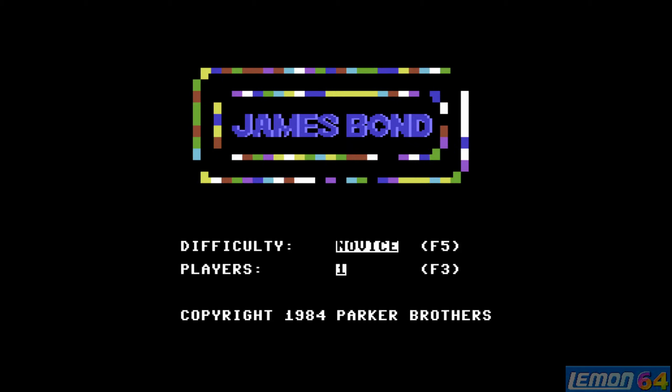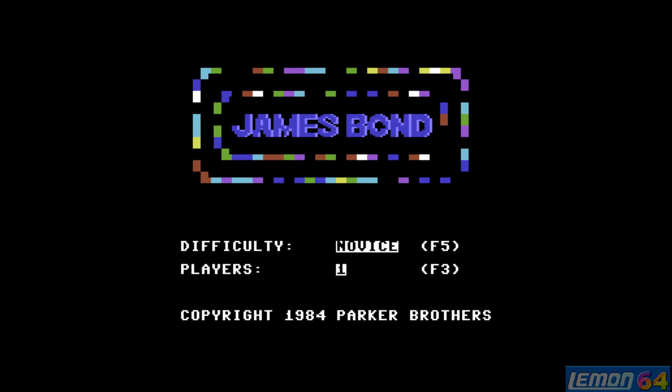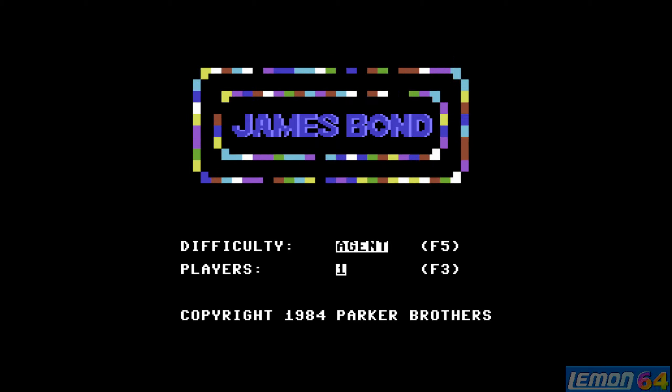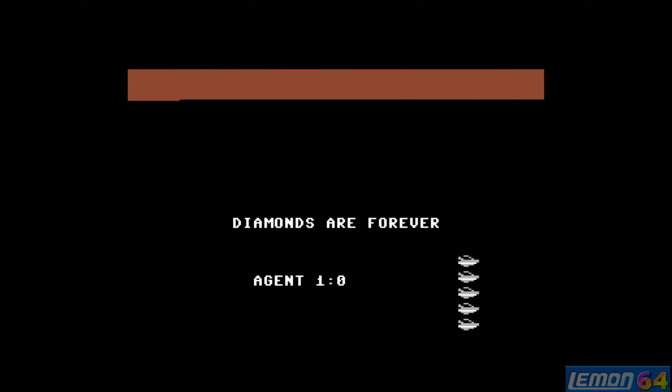Hi there, welcome to a very special Lemon64 play guide and review. We'll be checking out the top 7 007 games, beginning with James Bond, released in 1984 by Parker Brothers. By pressing F5 we can change the difficulty levels, and by pressing F1 we can start the game.